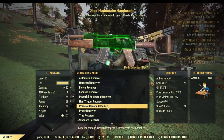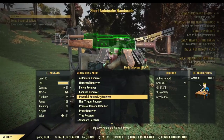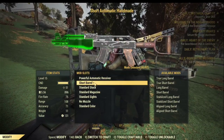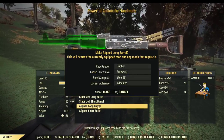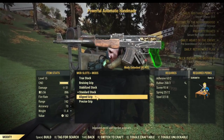If you don't have either of those, pick up any automatic receiver you have — they will all save you 50% AP cost. For barrels, again the same aligned long barrel, which saves you 5% AP cost. For grips, you have aligned grip, which will also save you 5% AP cost.